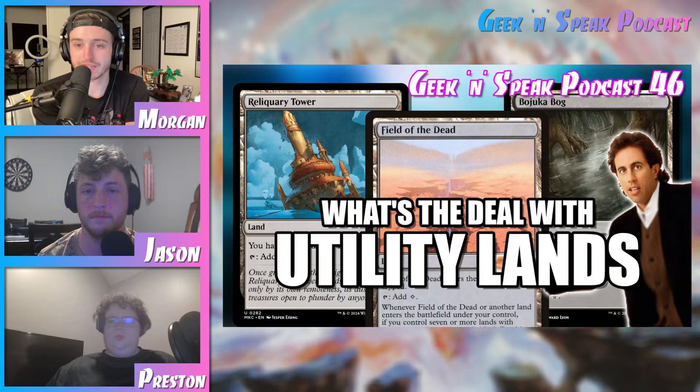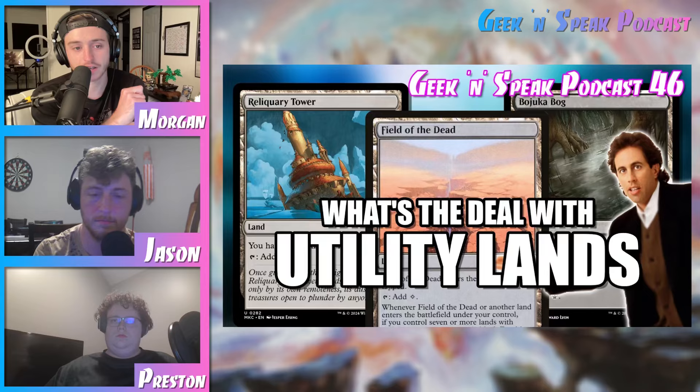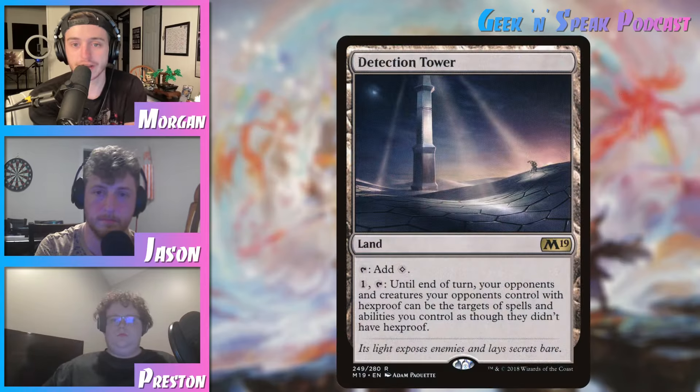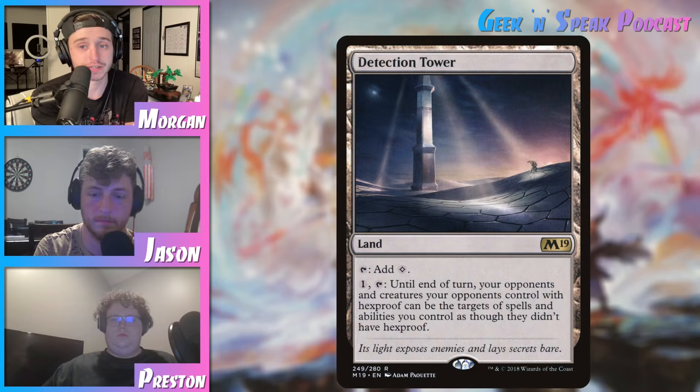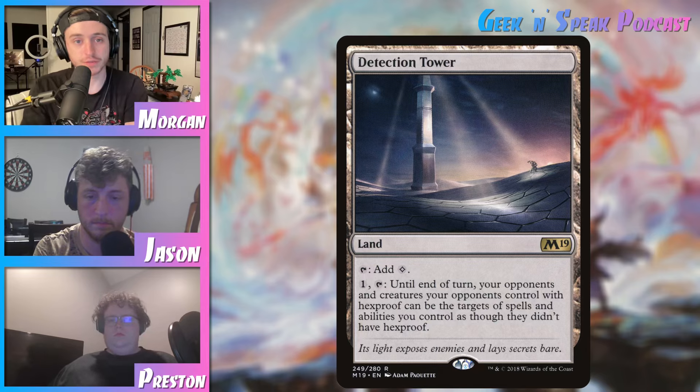As we hop into our main topic for today — underrated Utility Lands — real quick, I wanted to get Preston's thoughts on a card. Detection Tower was a card that you were high on when we did the best Utility Lands episode. You were high on it, Jason was high on it, I was kind of low on it. But I just wanted to see if you wanted to maybe talk about it for a minute and mention anything we didn't cover in episode 46.